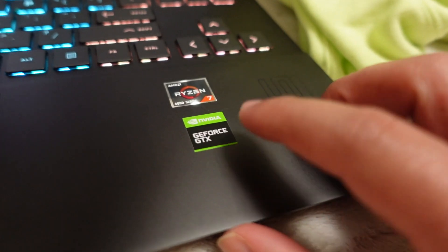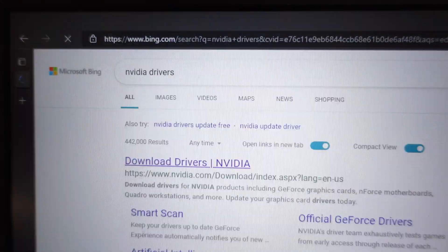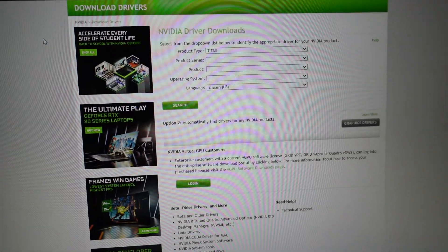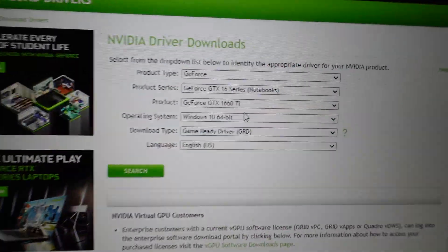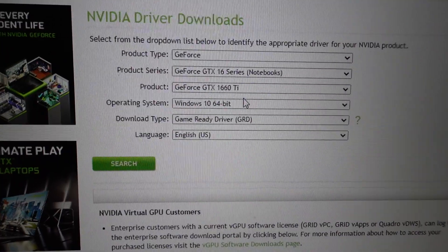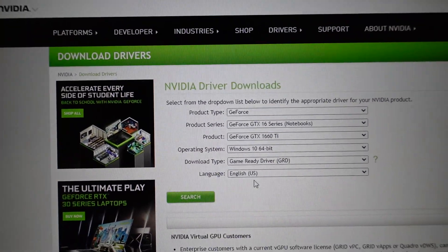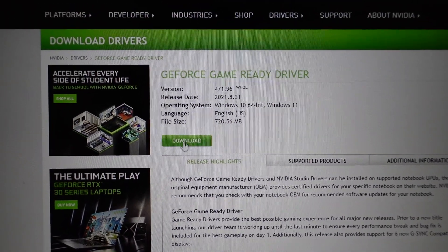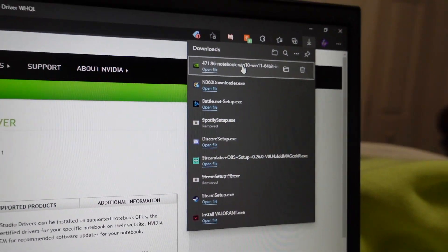What you want to do is type into the search bar your graphics card. I have an Nvidia 1660 GeForce GTI, so I'm gonna pull up my Nvidia drivers. Just Google search it. Search for that particular graphics card — it's all here. If you have an AMD card, you can definitely do the same thing by going to the AMD drivers. Once you click search, you want to download the file that's showing. I'm gonna do it for you right now — you can see the driver is downloaded here, so just open up that driver.